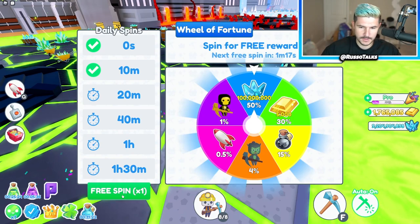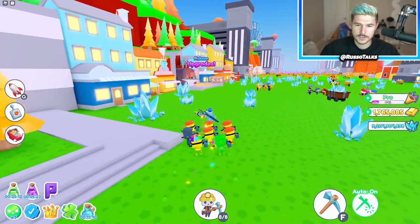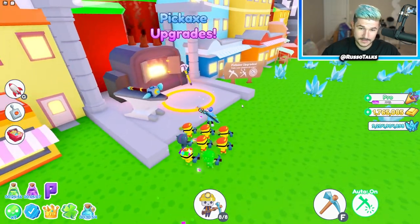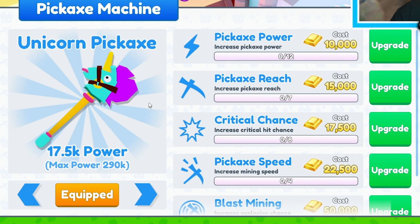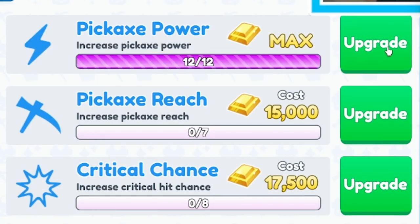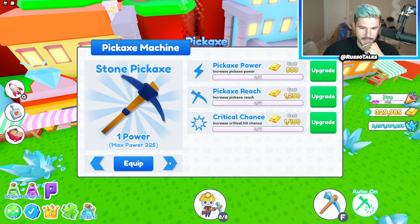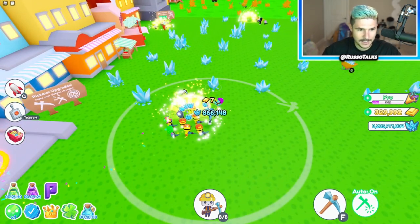We're super close to 10 billion. I just remembered they added pickaxe achievements. How do you go about getting those? So they added upgrades. I have the best pickaxe — it's like the best Robux pickaxe. So I have the best pickaxe, all the pins, some of the best minions in the game, and it's still taking forever. But here's the upgrades. We got the stone pickaxe, iron pickaxe, here's the unicorn one. The max power is 290k — it's only 17k right now, this thing is doing nothing. But now it's maxed out! 290k power on the unicorn pickaxe, reach maxed out, critical chance maxed out, pickaxe speed maxed out — all maxed out. You can upgrade these pickaxes to be pretty good, and the unicorn one is clearly the best.